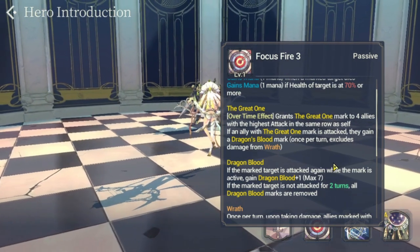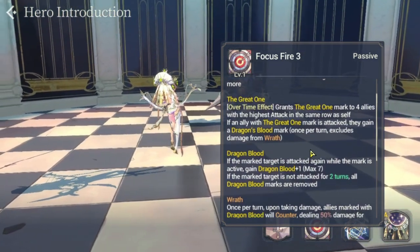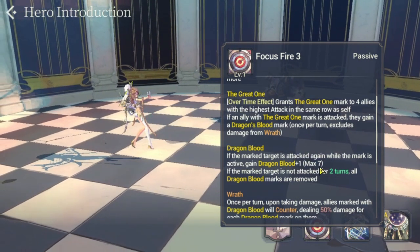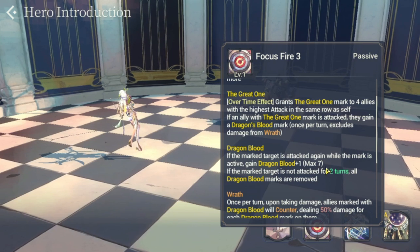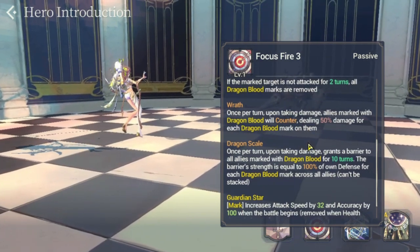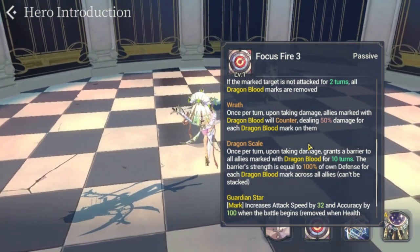The Great One is essentially a barrier that gives the four allies with the highest attack a protective mark with a stacking effect, up to max seven Dragon Blood stacks. She also has Wrath: once per turn, upon taking damage, allies marked with Dragon Blood will counter, dealing 50 damage for each Dragon Blood mark on them.